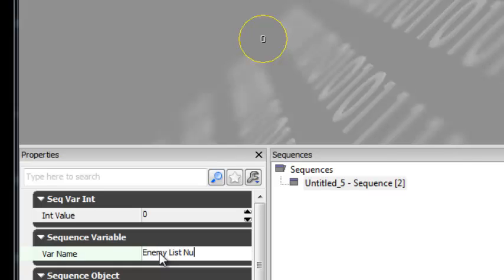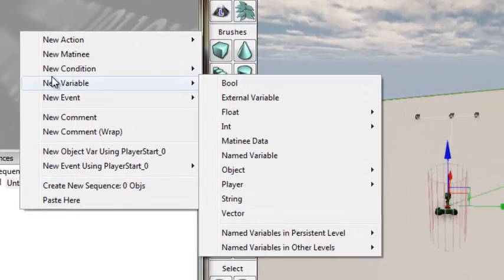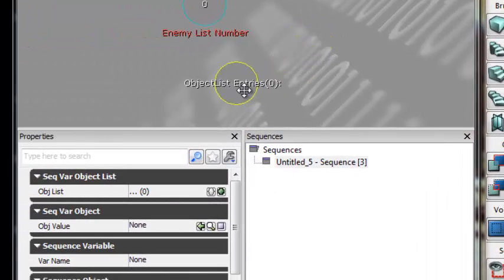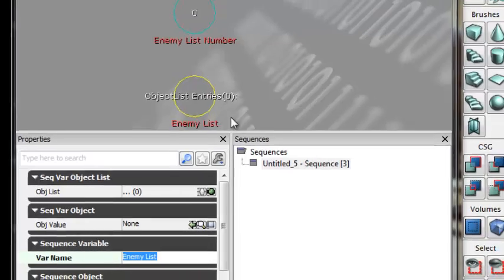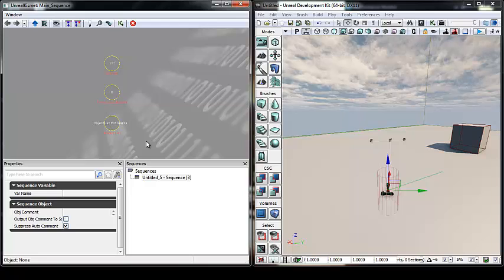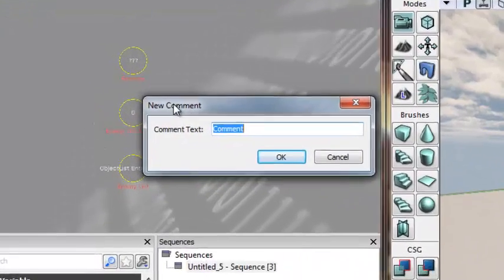The last variable we're creating is a new type I haven't touched on in this Kismet series - it's called an object list variable. This is the object list we'll use to hold all the enemies. It keeps track of how many enemies we have, and from there we can access, remove, or add enemies. We'll name it "enemy list". That's it for our variables. Select all of them with Ctrl+Alt and left-click drag, then press C to bring up a comment and name it "variables".